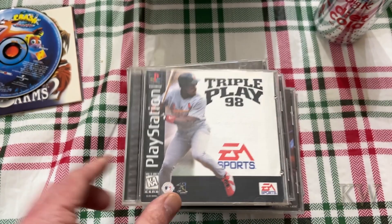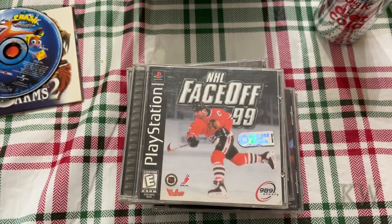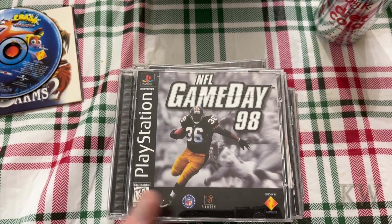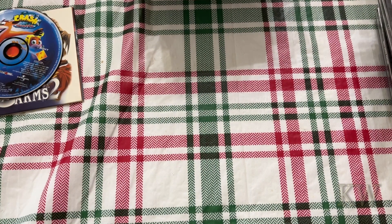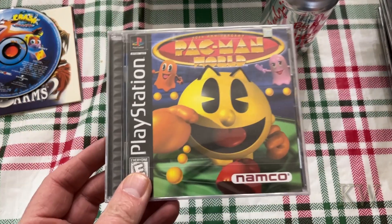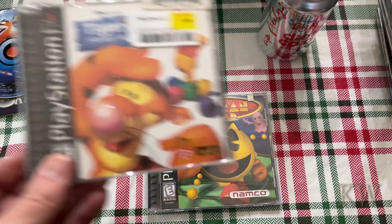Triple Play 98. Face Off 99 — always good to have some hockey. PGA Tour 98. Game Day 98. Here's a sealed Pac-Man World — a sealed one. And a sealed Tigger's Honey Hunt maybe — you usually don't find too many of these sealed kids' ones; they're usually pretty much destroyed.